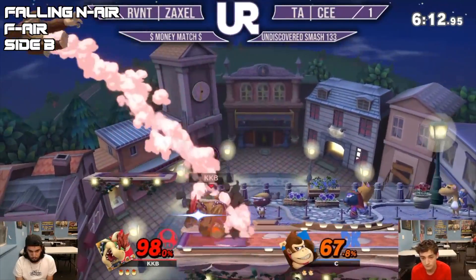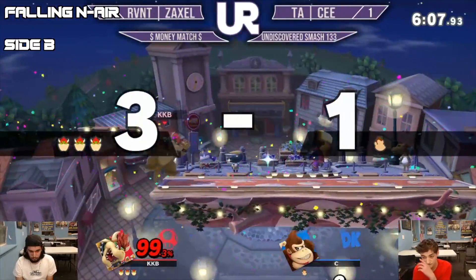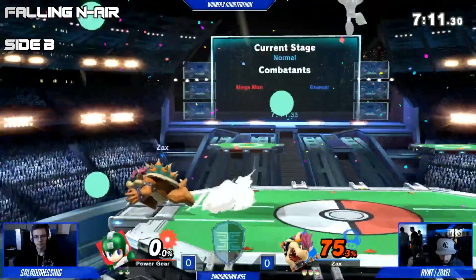On another note, this can double as a kill confirm by removing the fair. Falling nair to side B can become a kill confirm starting at about 80%, provided you have platforms to work with. If you don't, then it will start to kill a little later percent wise.